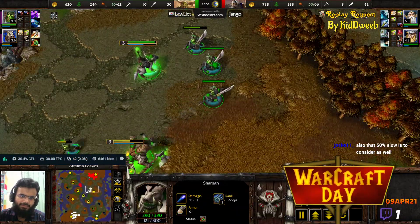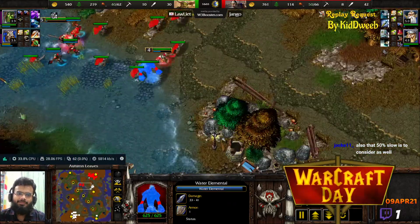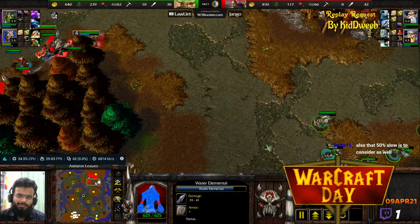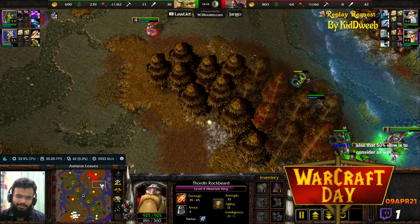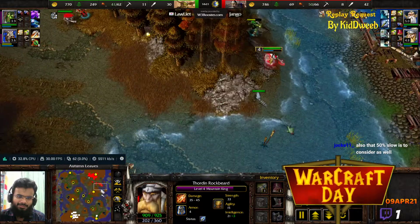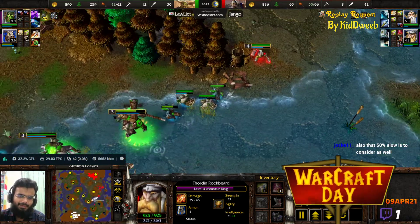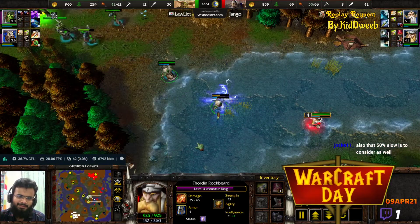Level 5 Archmage now — wow, that is huge! The Elementals will be on the field ready to work. Now they're going to get Purged, but they're going to have a lot of beef. The Elementals have much more beef at this level. But wait — Jango went for Brilliance Aura level 3 instead of Elemental. So he wants more mana; he wants the Mountain King to be empowered right now. Look at that mana regeneration rate — you cast a Storm Bolt and you're already recovering 25% of your mana. About 75 mana, then you get 25 mana back very quickly. Not under Brilliance Aura anymore though, let's see how fast recovery is.